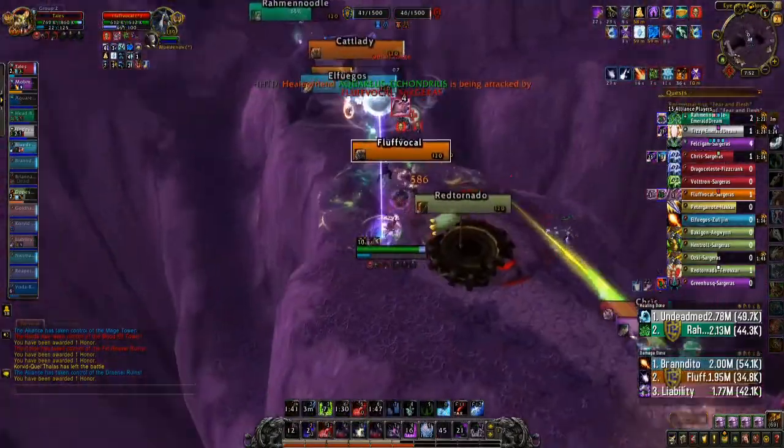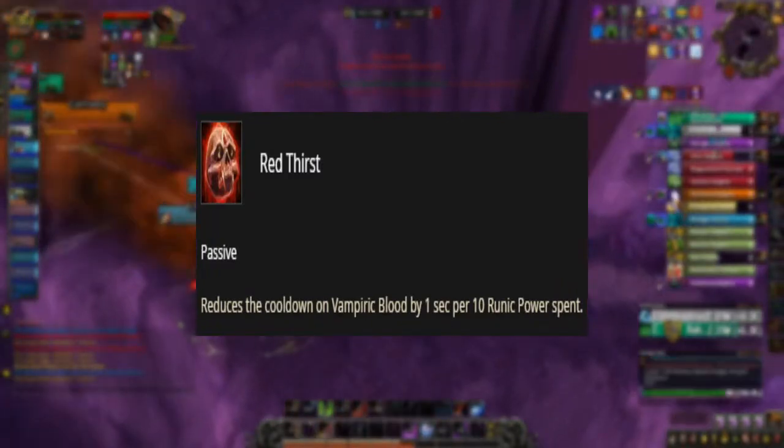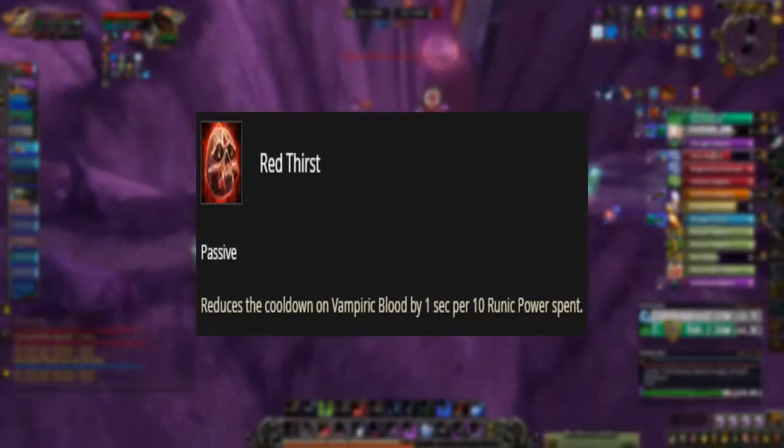Level 100 talent. In this tier, we would be using Red Thirst, as it passively reduces the cooldown of Vampiric Blood based on the amount of Runic Power used.